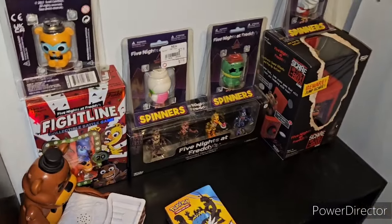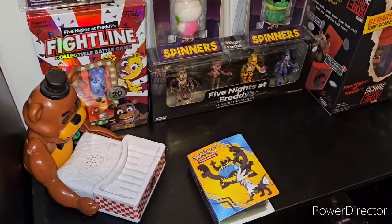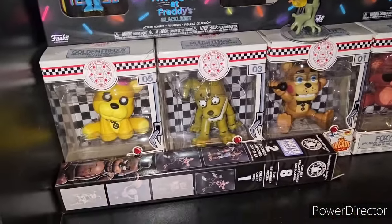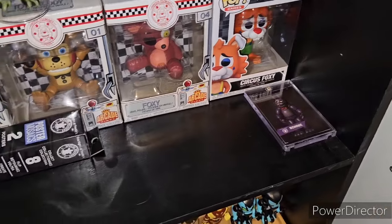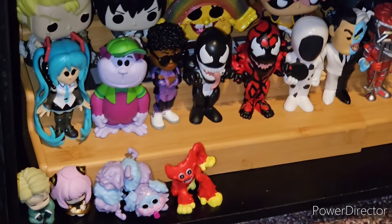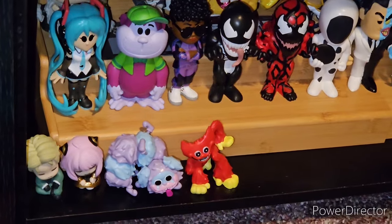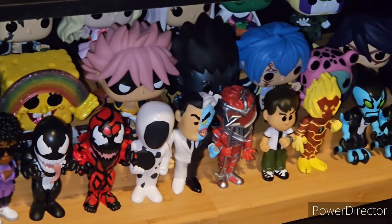Then over here we have the Five Nights at Freddy's Fidget Spinners, the Fightline Premier/Premium set, the FNAF Jumpscare games, the 4-pack of the Nightmares, the 4-packs of the Blacklights — two of them — and the arcade vinyls with Circus Foxy. We also have the Bonnie AR card and the FNAF AR poster. Then going down one, we have some random merch — all these Funko Pops are hard to see, plus my Funko Sodas, Poppy Playtime figures, Spy x Family figures, Fairytale figures, SpongeBob, and Dragon Ball.